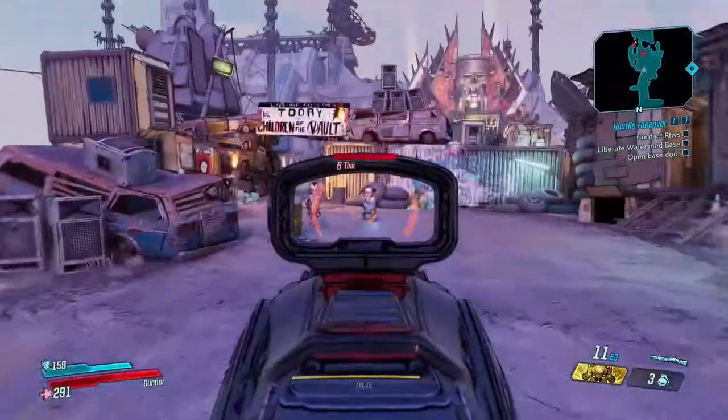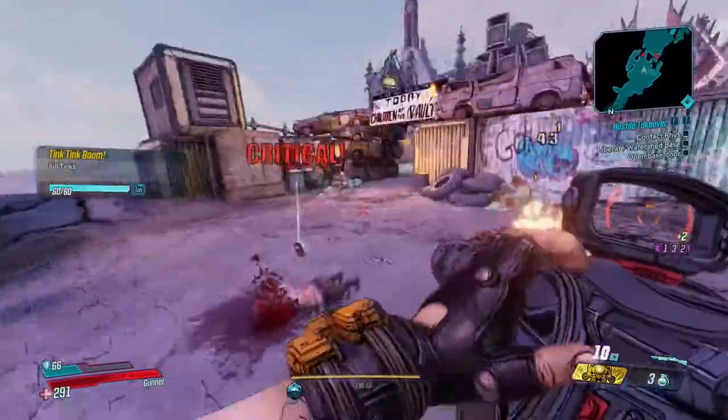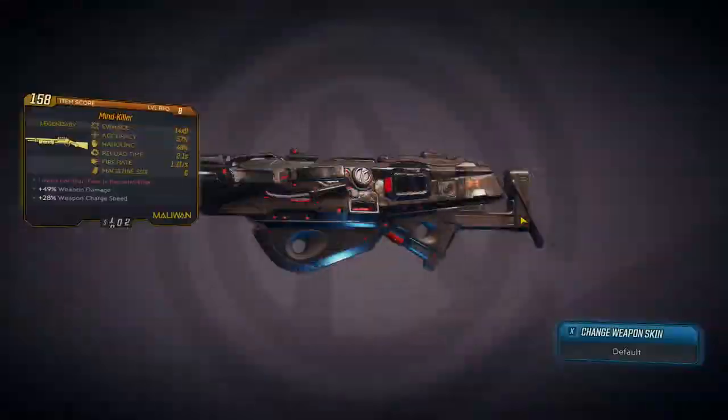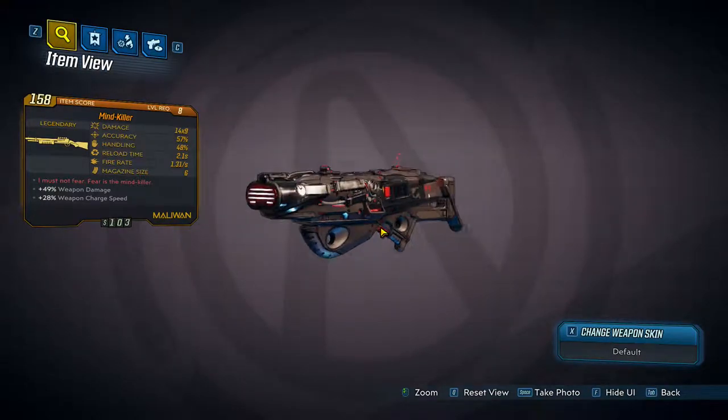I apologize if I say something like 'exotic' or 'burn' or something from Destiny — that's just how it is, I'm sorry. But let's get on with it. The first one we're going to talk about is the Mind Killer, which is the first legendary you can farm.